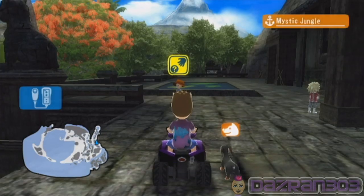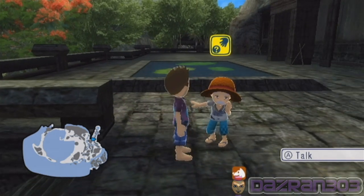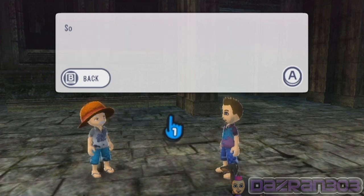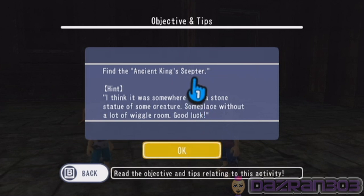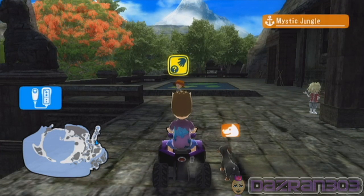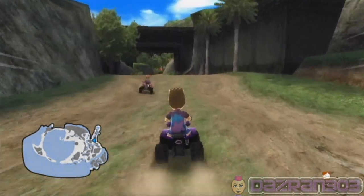Crazy old man. Let's talk to him one last time to find the last piece. Stage number five - find the ancient king's scepter. Hint: I think it was somewhere near a stone statue of some creature, someplace without a lot of wiggle room. Good luck. I don't remember seeing any stone statues. A stone statue - I know there's a second temple here with like a dolphin outside it. The only other place I can think of with a stone statue of a creature is the fountain where the ATV races is.